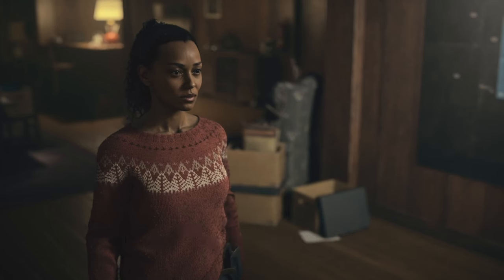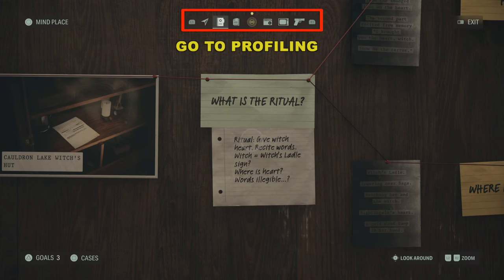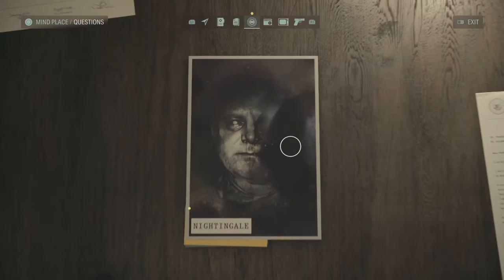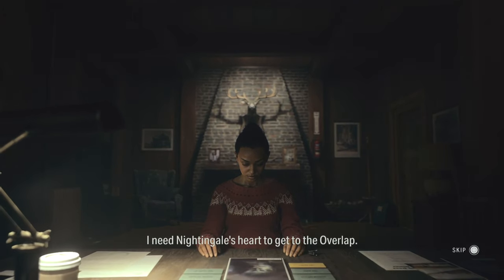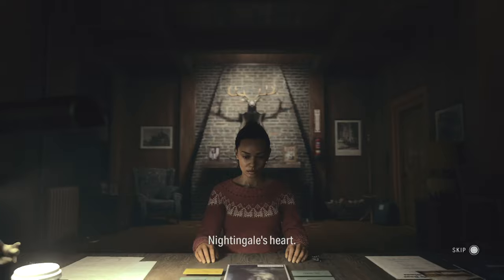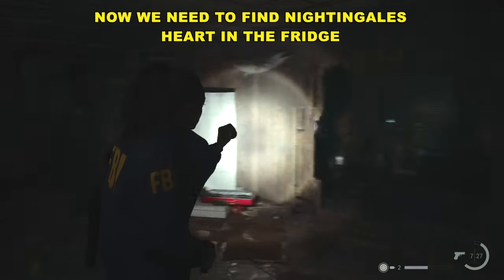This is good, because it describes a ritual that is performed — we need to find a heart. If you go into profiling, you should have a new profile under Nightingale. Go to the heart, and she will have a sort of premonition about the ritual. Watch this — you can see that the heart is in the refrigerator.